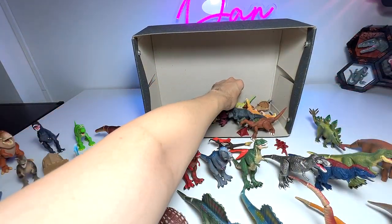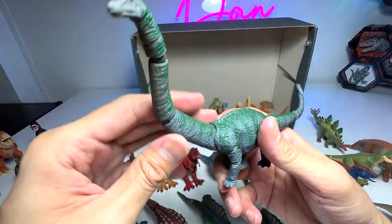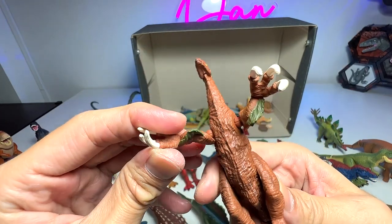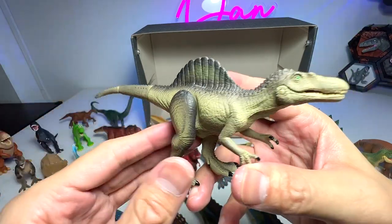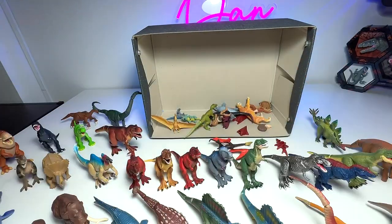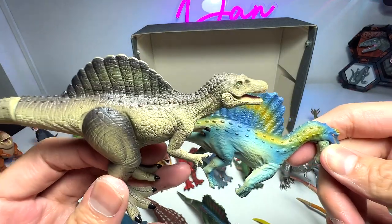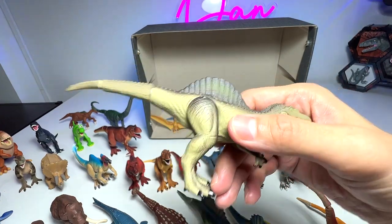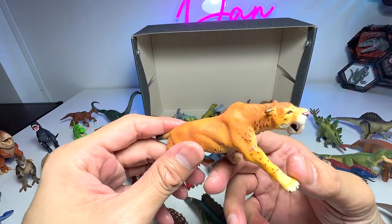Stegosaurus. Parasaurolophus, which is another locally-made dinosaur. This one should be an Apatosaurus — really beautiful. Therizinosaurus right here, with huge claws as you guys can see — it was actually featured in Jurassic World Dominion. And the very first release of the Spinosaurus from Takara Tomi — this is a bipedal Spinosaurus, which means it's walking on two legs. Compare that to this one walking on four legs. Initially paleontologists thought Spinosaurus walked on two legs, but later they concluded it probably walked on four legs.